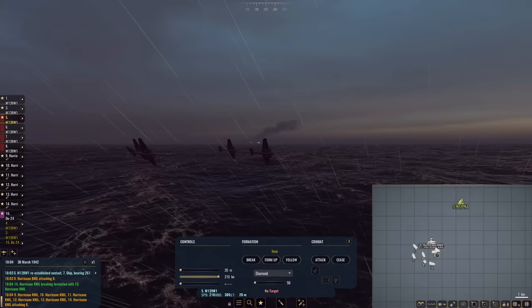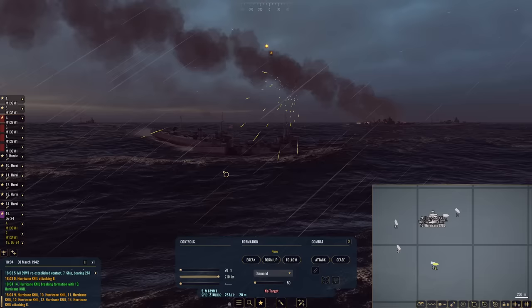Our M139s need to come around to the right, I think — maybe our best bet. I want our Hurricanes to strafe the group of destroyers that are currently colliding with each other. I just want our M139s to come in at the best angle to drop their bombs. Another secondary! I'm halfway tempted to split our fire and drop bombs on a different heavy cruiser, however I think our best bet is to just go for the one that's crippled.